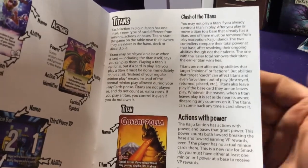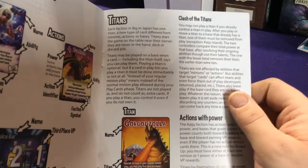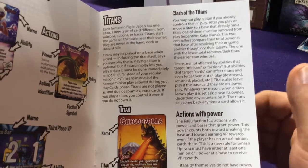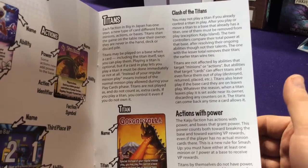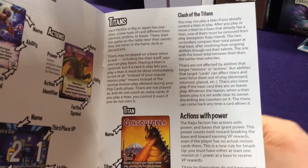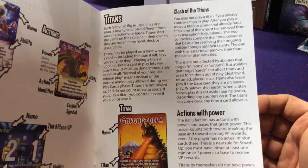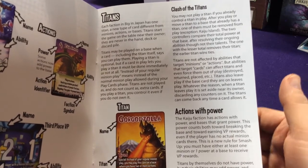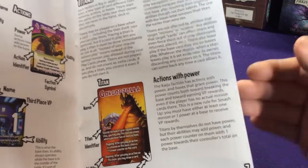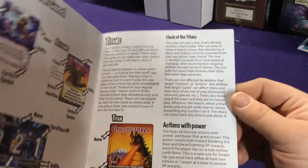Titans start in a separate deck off to the side. Some cards — including the Titan itself — let you play them onto a base with different effects. Playing a Titan is optional, but if a card lets you play one it must be done immediately or not at all. Instead of your regular minion play, you're allowed to play a Titan. Titans do not count as extra cards.